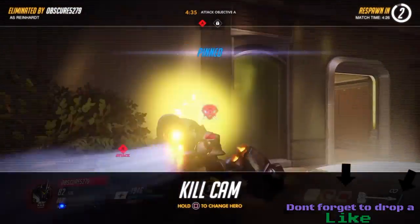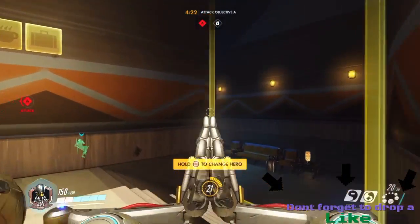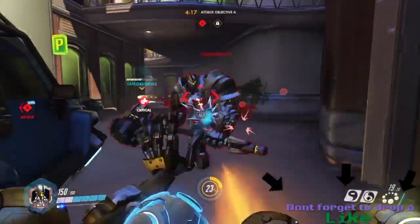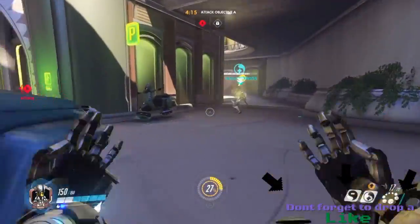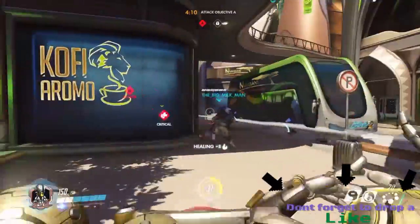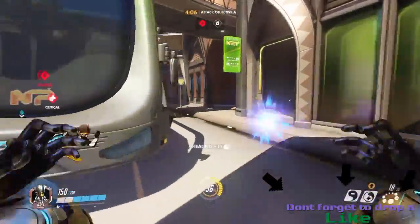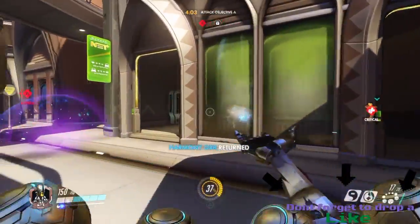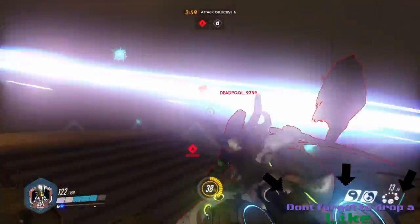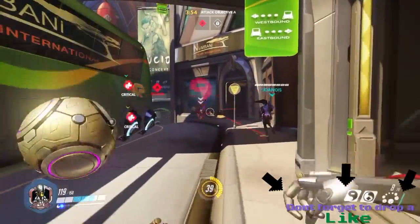Let's actually get to the how-to. If you want to use Zenyatta, you have to go around the far sides and shoot from there. This is a support character, so whenever you're walking by, give the tank or whoever the healing orb, and make sure not to use the other move - don't ever use that move, it's basically not worth it.